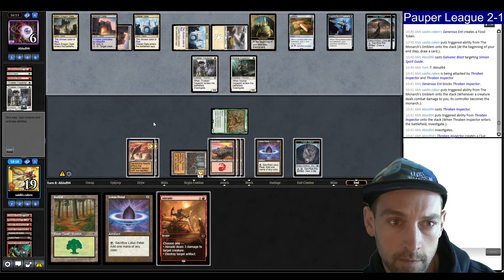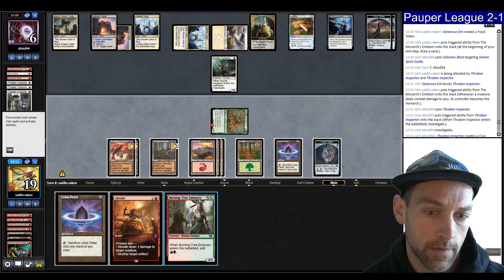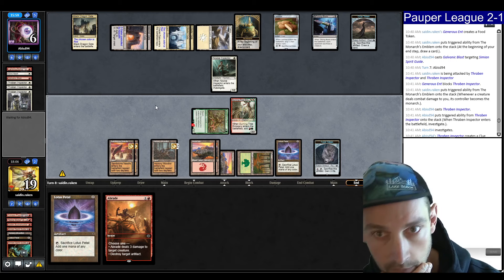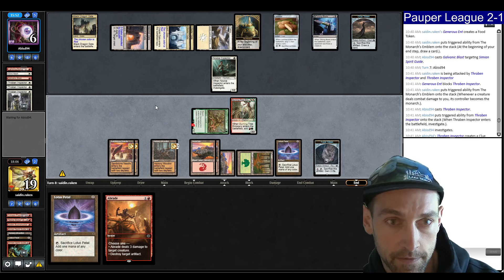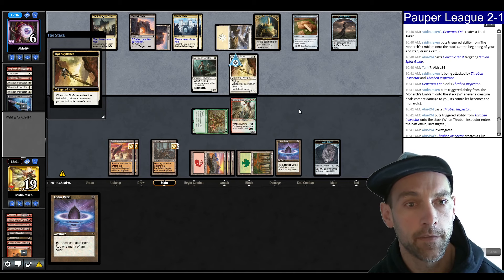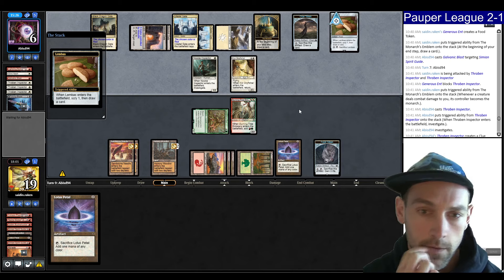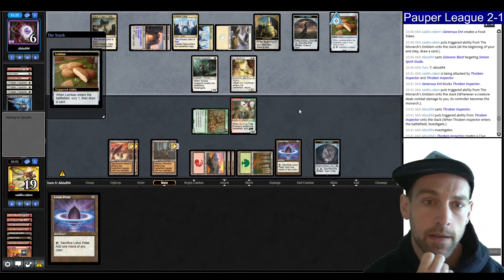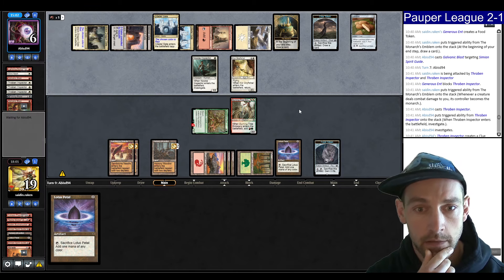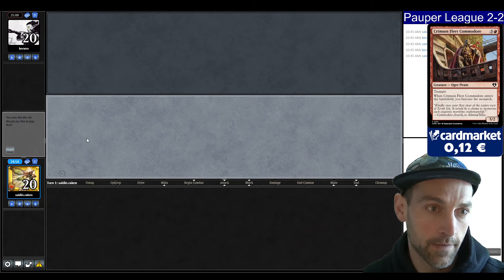We drew so many cards — we're at 19 cards drawn — and haven't found any removal or initiative. If they have a removal spell here, we're dead. I'll block — they become the Monarch. Finds the Raven Inspector, plays it. Another Inspector — it's slipping away. We have an Abrade. I will attack — blocking. By the Hickory Woodlot, pass the turn. They draw a card from the clue. That turn-one Monarch was so strong and just did not get us there. Citadel Gate, crack a clue, no attacks for the opponent. We don't have double removal spell. Going to attack — Inspector is dead. Play a Forest, Burning Tree. We have two attackers now, but they double Bolt the Generous Ent — it's dead. We lose. On to Round 5.